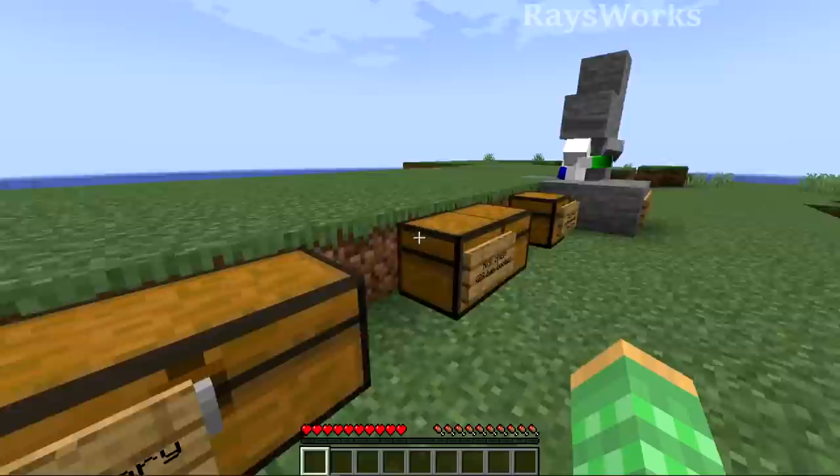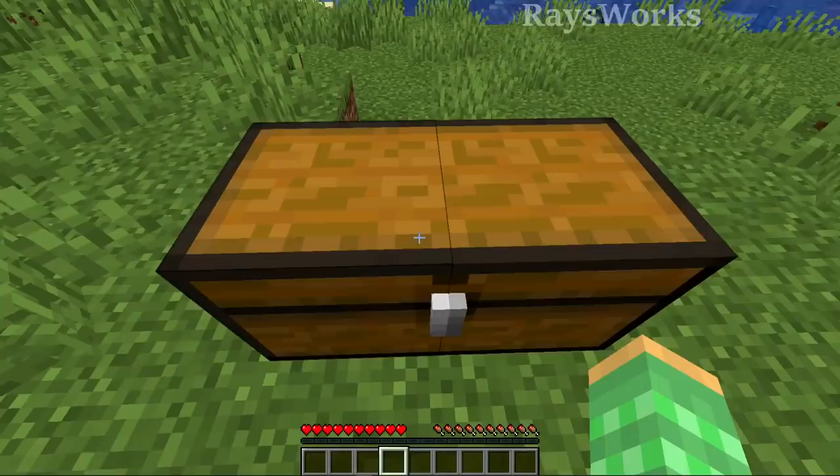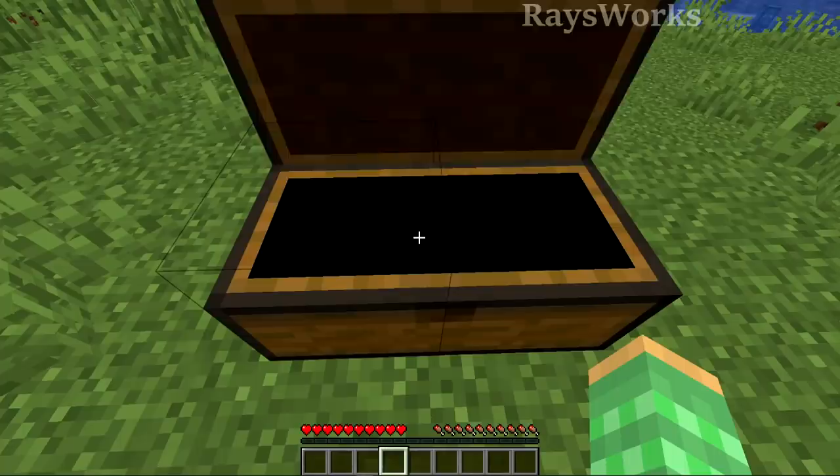Another use for this is as a detection system. Let's say you're bringing somebody into your base and you want to make sure he has nothing on him — you don't actually have to kill him. You can just have him look inside this chest, and if he has anything on him he'll be kicked from the server. You can also have it so that there are diamonds inside, but only new players will be able to access the chest because they don't have anything, whereas older players carrying items will get kicked as soon as they try to access it.